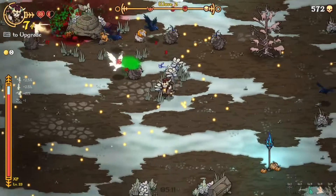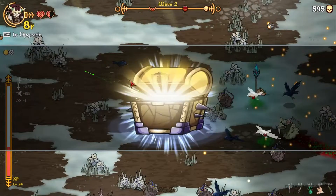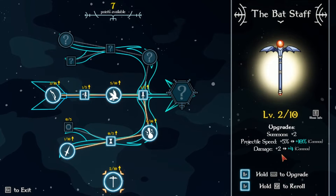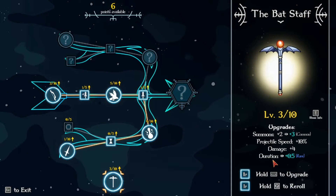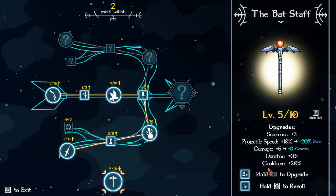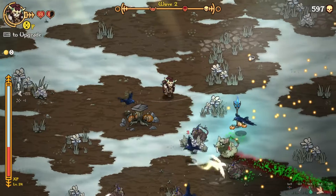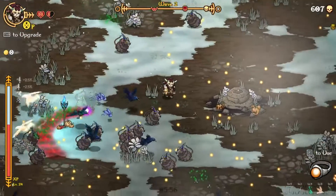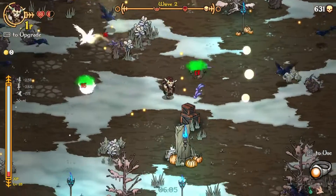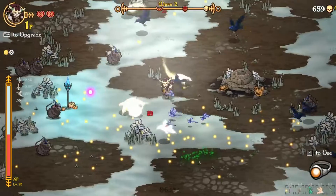Bad staff! We've got a couple levels as we head towards that rare upgrade. Can we get something for the bad staff? Probably not — I did dilute the pool by grabbing all the weapons. Two summons — let's go. Bad staff: damage and projectile speed, that seems good. Duration and summons — yeah, that's probably good too. Duration and projectile speed — I'm gonna reroll. Damage and cooldown is probably nice. Damage and projectile speed — I'm gonna reroll. Cooldown, projectile speed — let's reroll. Duration and projectile speed. I do want damage — that's probably the big thing I want. These summons are really good. I think this thing might be better than the scythe, and the scythe wasn't bad.